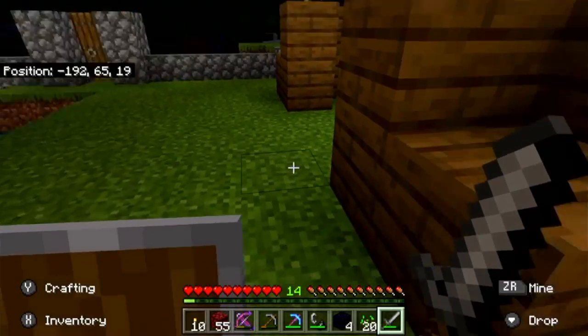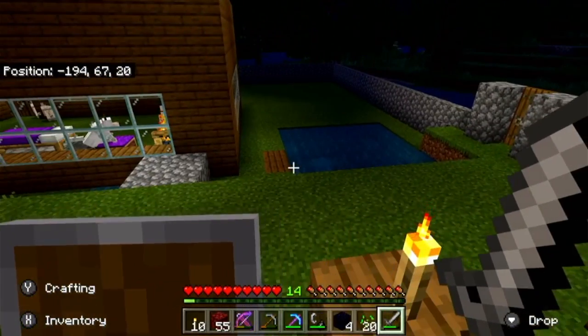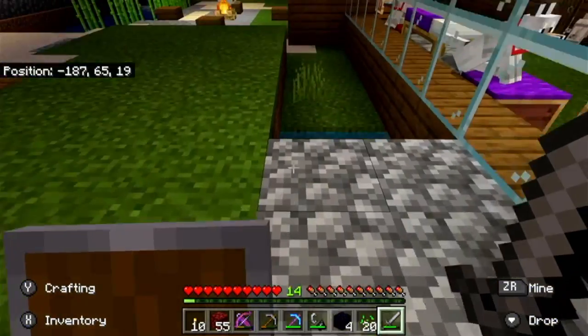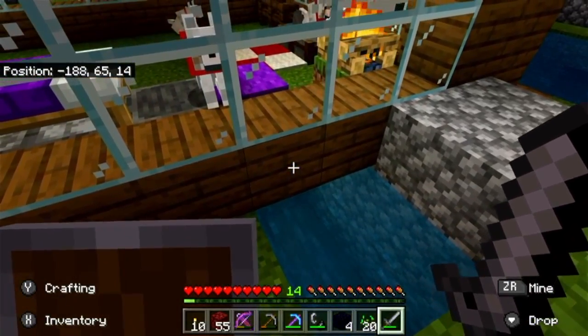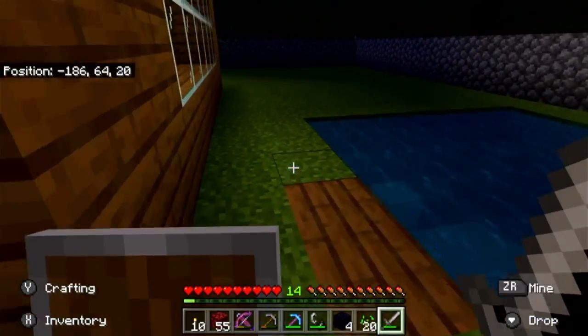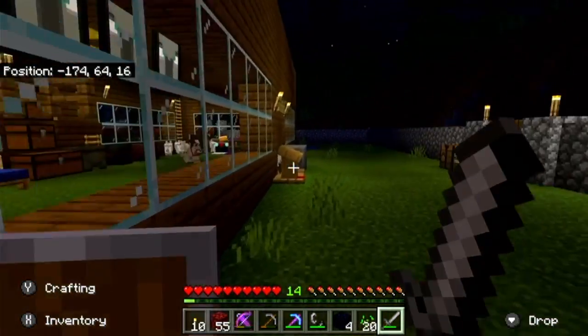There's a creeper — I better not let it blow up. This is the ender portal spot where I can go to the End if I want to do that. This is kind of just a cool spot. There's actually a secret way to get into my house — you go in there, then you swim up, and then you just come over here. And we're gonna go check inside my house now.